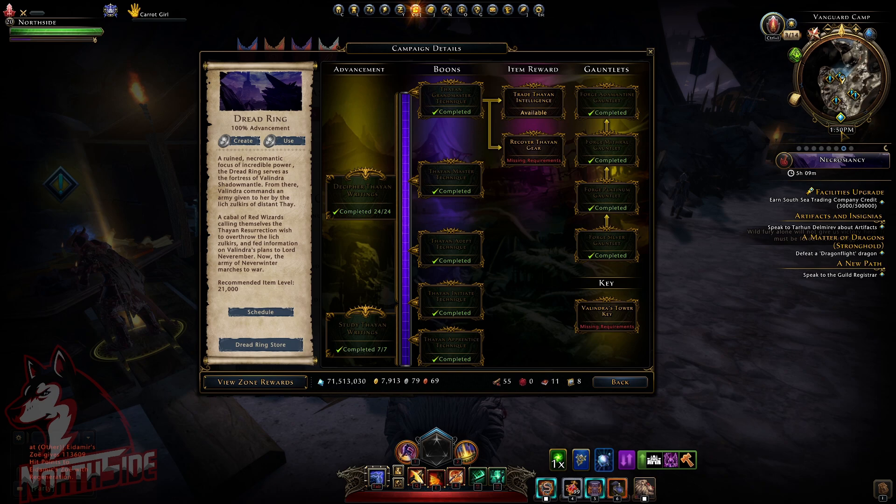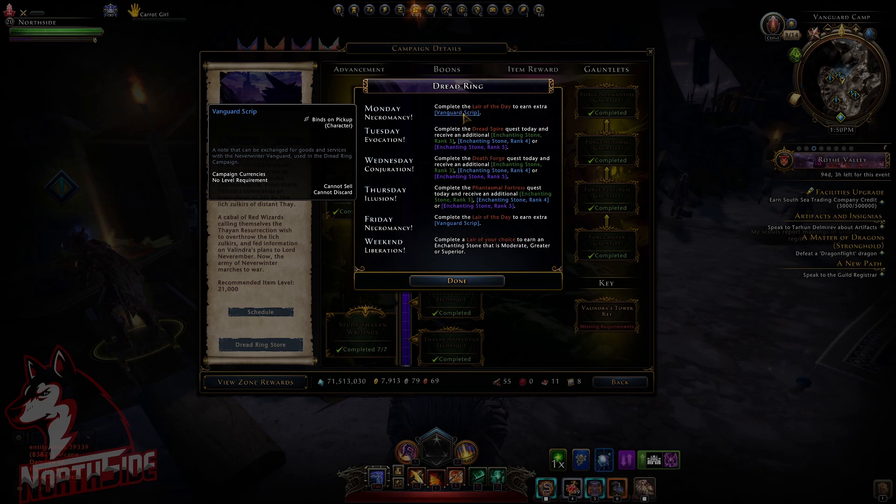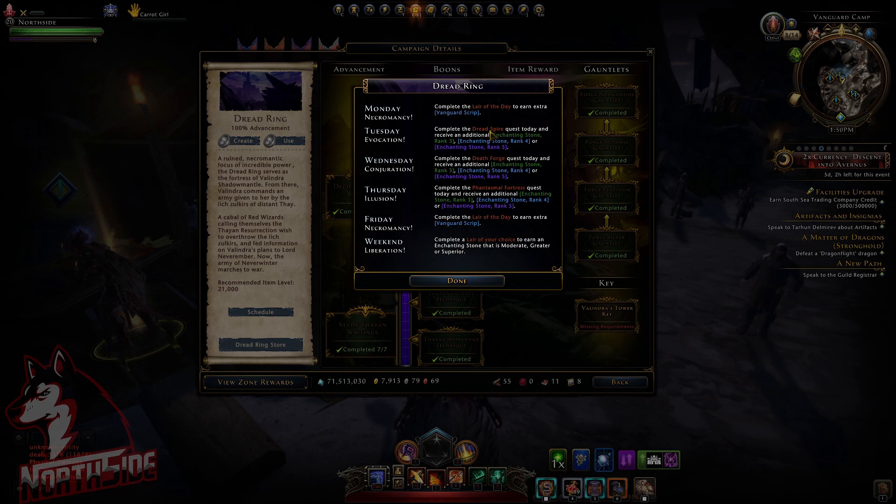I am in Central European time. Regarding the schedule, you can always check here: complete a layer of the day on Monday to get Vanguard Script; Tuesday Evocation, you go to the different layer — this is Dreadspire — and you can get Enchanting Stone rank three, rank four, and rank five. Four and three are not really what we're after; we are after two times Enchanting Stone rank five.